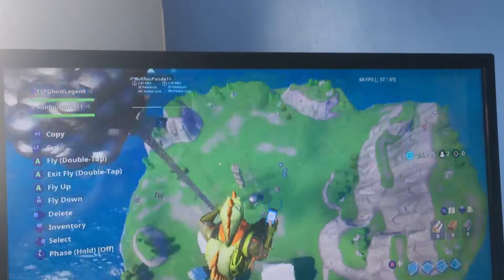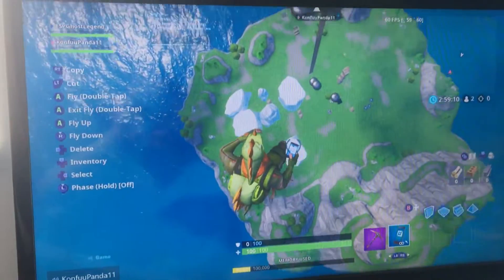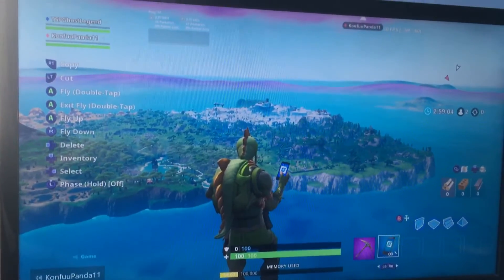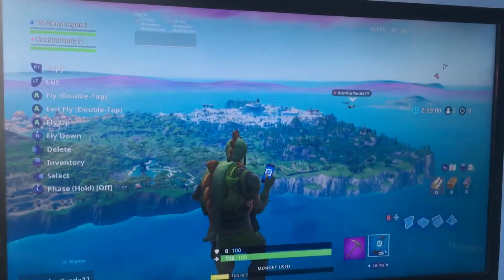There you go — I went past the sky barrier. So now you basically just keep on going to the spawn island, and you've got your phone and you can do whatever you want.